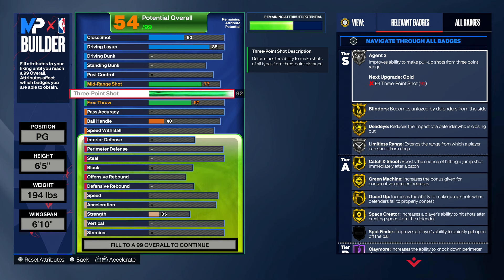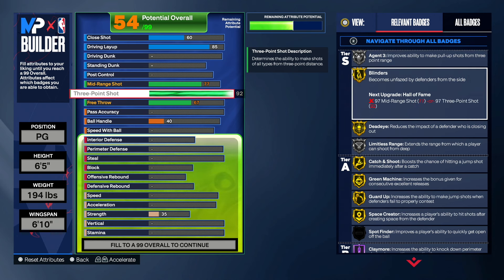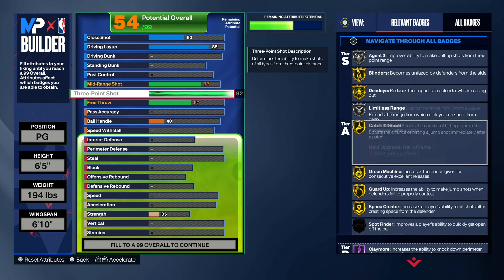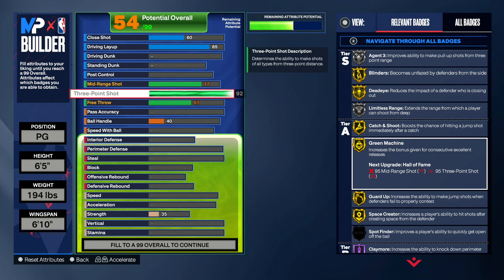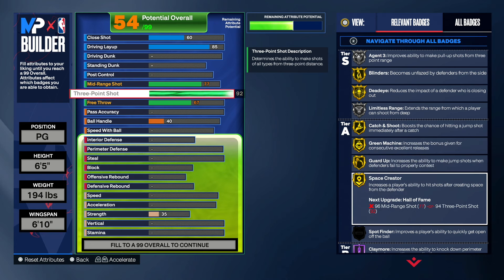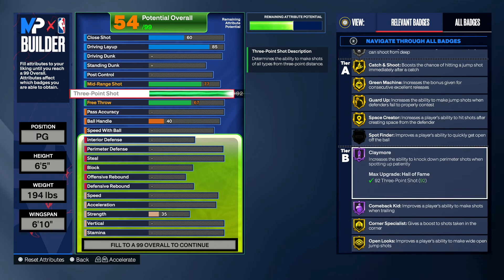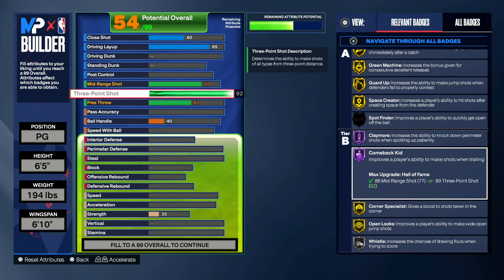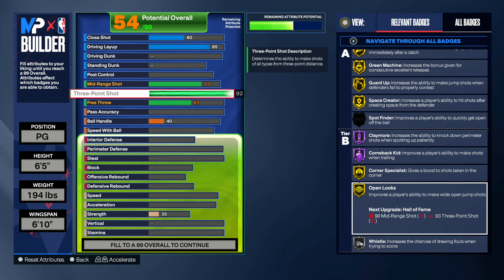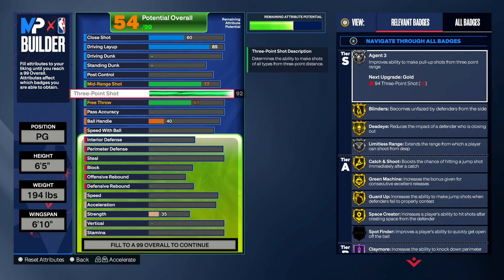Not only that, we get good badges too. We get agent threes on silver, blinders gold, dead eye gold, limitless range silver, catch and shoot gold, green machine gold — which is very important — guard up gold, space creator gold, claymore on Hall of Fame if you ever want to spot up, corner specialist gold, and open looks gold. We get all the good and essential shooting badges on this build.